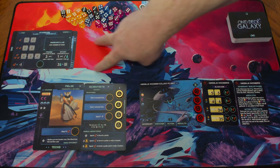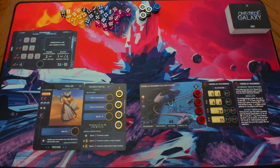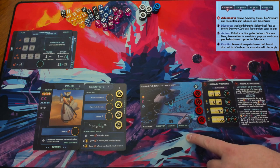This empty space is called the Discovery Zone. It is where all of the locations and encounters that come out of the Galaxy deck will be placed face up, and we'll get to that during the Discovery phase of the turn. Now let's actually get to playing the game. Let's talk about all the phases of the turn, which are listed out on the bottom of the adversary card.